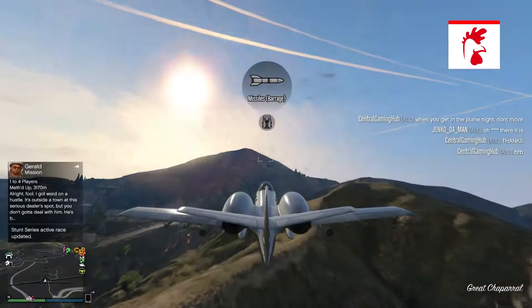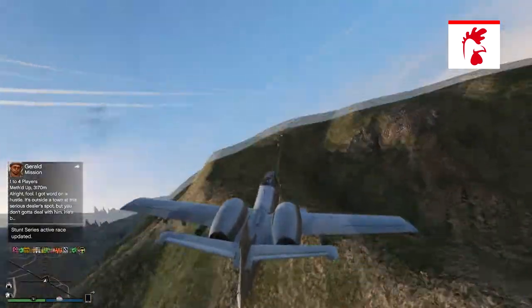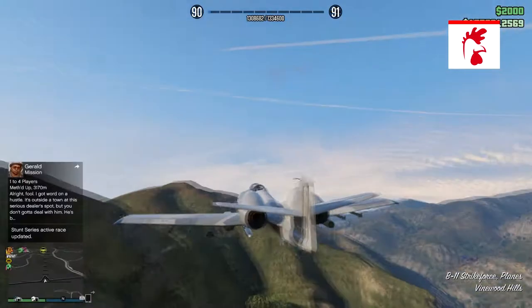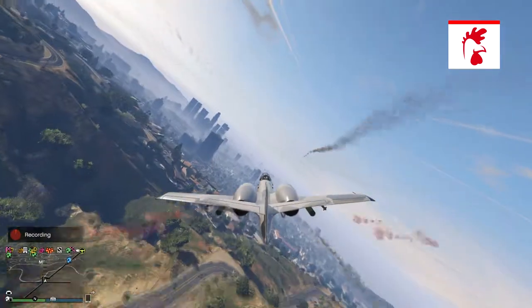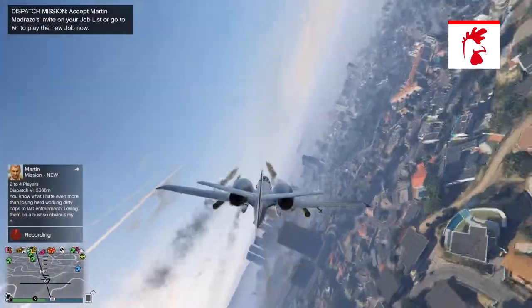This vehicle has a barrage which can hold up to seven missiles at a time. It also has explosive machine guns, normal homing missiles, and a bomb bay at the bottom of the vehicle. These options are very useful for taking down other players in GTA Online.